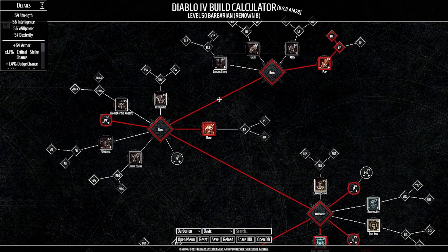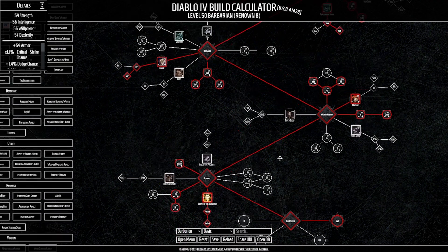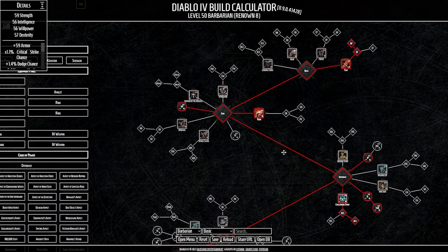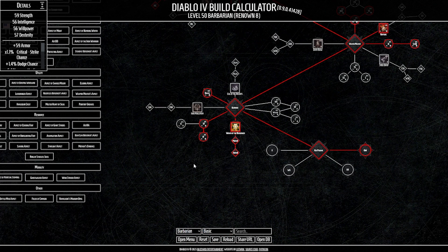All in all, that is the build. I think this is still going to be the fastest Barb leveling build because bleed is overpowered just like poison, and it will scale and carry you through the campaign. As always, if you made it this far, thank you so much. Check out my other build guide videos — we've done Whirlwind, Rogue, and Druid, and we're finishing off with the two popular classes, Necro and Sorceress, all the way up until release. Until next time, amigos, take care.